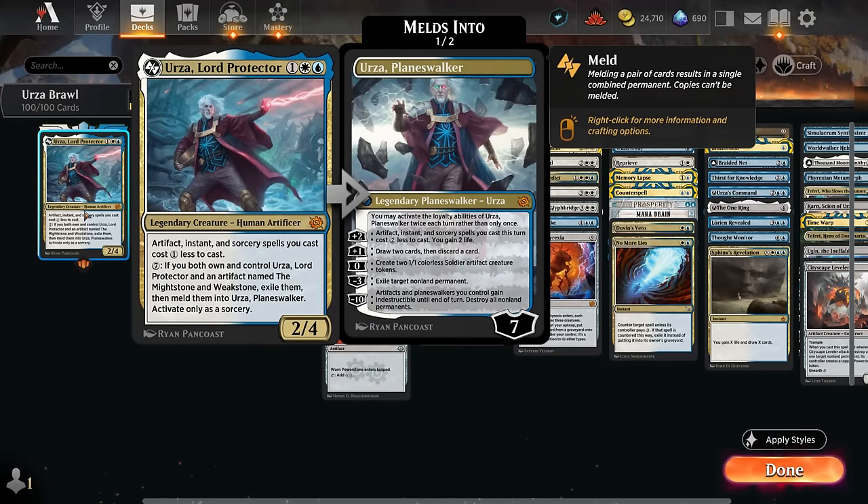Urza can minus three to exile a target non-land permanent, or work its way up towards a minus ten where artifacts and planeswalkers we control gain indestructible until end of turn and we get to destroy all non-land permanents. We can already pull that off on the second turn after controlling Urza Planeswalker — an incredibly powerful planeswalker. We're playing this in a blue-white artifact control shell with Urza as our actual commander, a three-mana 2/4 giving artifacts, instants, and sorceries a one-mana discount.